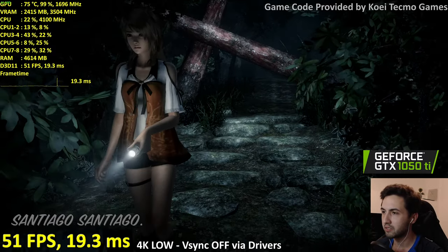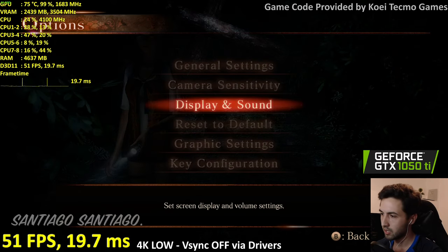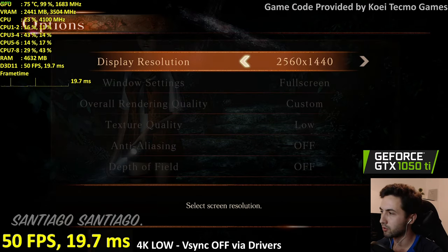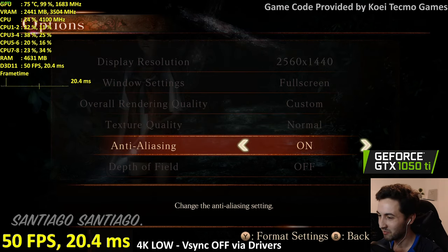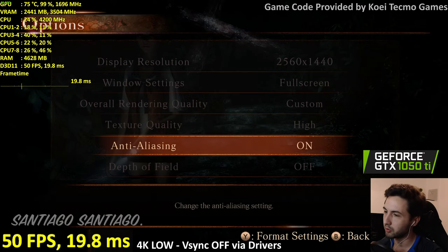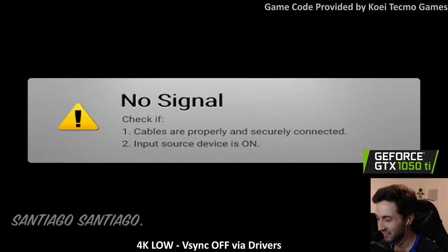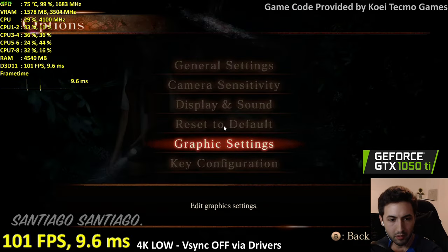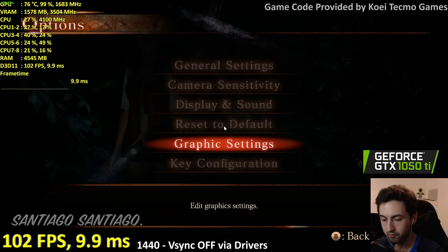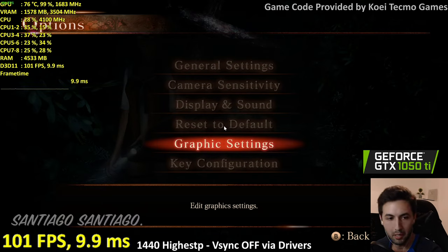My advice on the 1050 Ti: do 1440p as a maximum — 4K is too much for this GPU. And the sound man, it creeps me out. At 1440p highest with VSync disabled via drivers, you can see the frame rate unlocks just fine. But if you go over 60 the game speeds up — game speed is definitely tied to the frame rate.